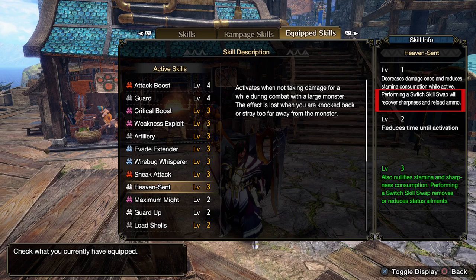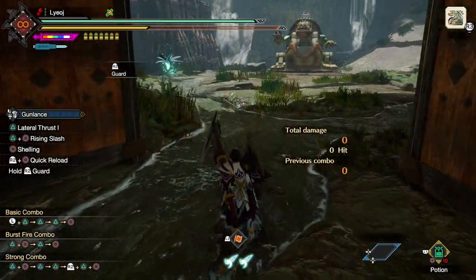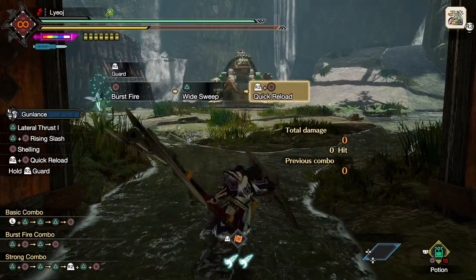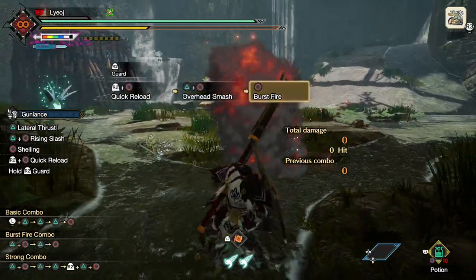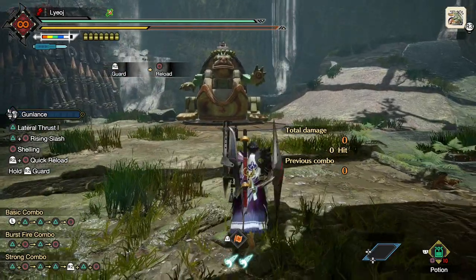Performing a switch skill swap will recover sharpness and reload ammo. Now that is already very interesting. For a blademaster, being able to recover sharpness with an animation as quick as the switch skill swap sounds downright overpowered. Surely it must be the most minuscule amount to compensate, right? Well, let me show you. Here I have a gunlance with a decent chunk of purple sharpness — I'd guess about 20 to 30 of the game's sharpness units. I'll grind it down to white — in practical terms, that purple sharpness took 5 full bursts to burn through. Now we can test the skill, just standing next to the dummy to fulfill our activation condition. After a short time, we can see the popup telling us that Heaven Sent has activated.